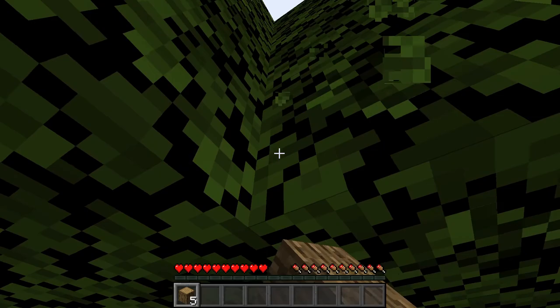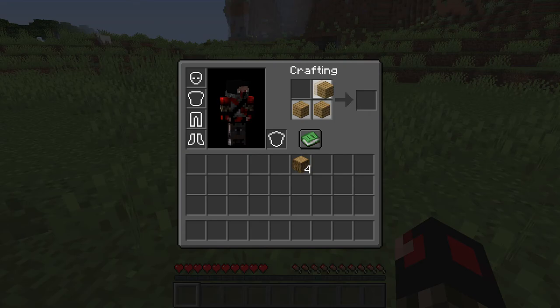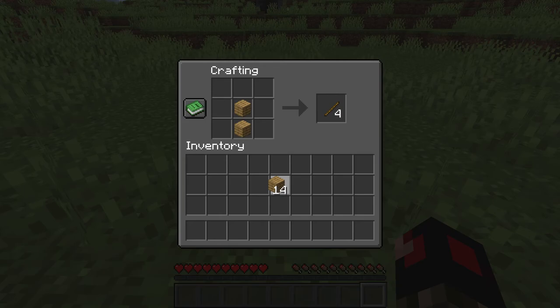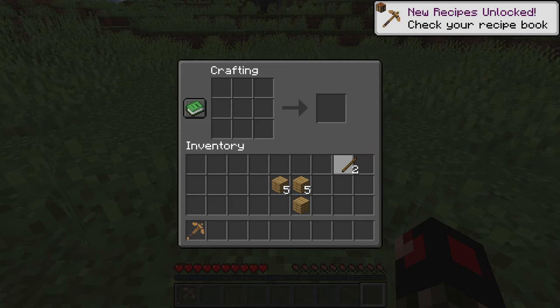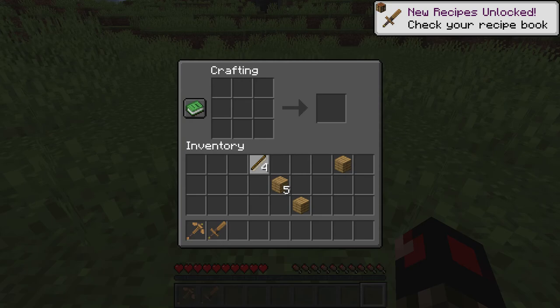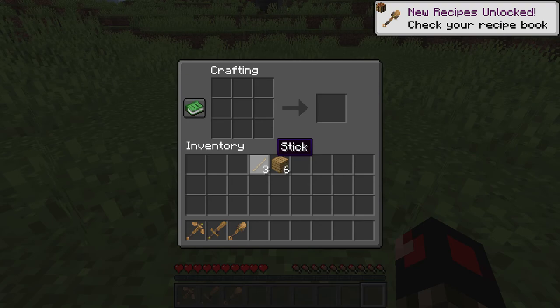So let's go ahead and craft up our tools and armor, and yeah I've got this fancy resource pack. Crafted a sword, some sticks, a shovel and an axe.